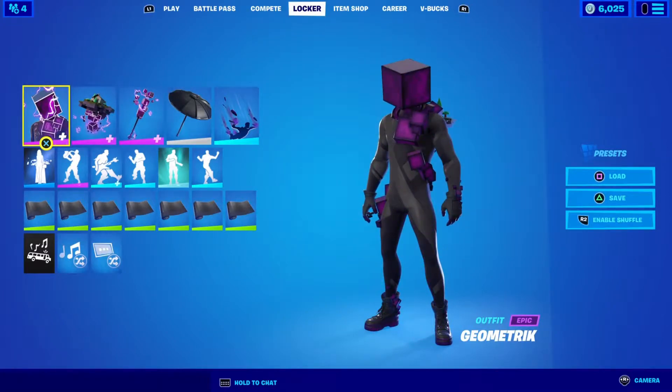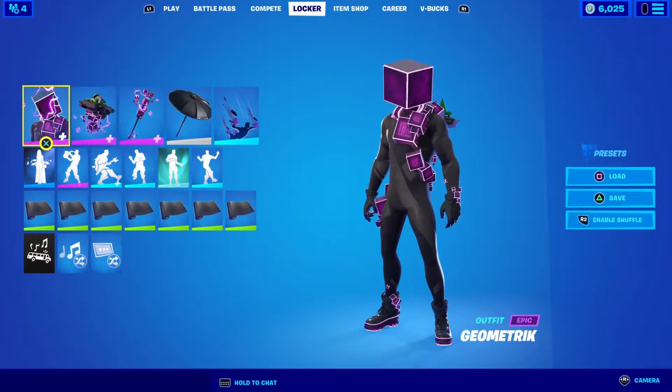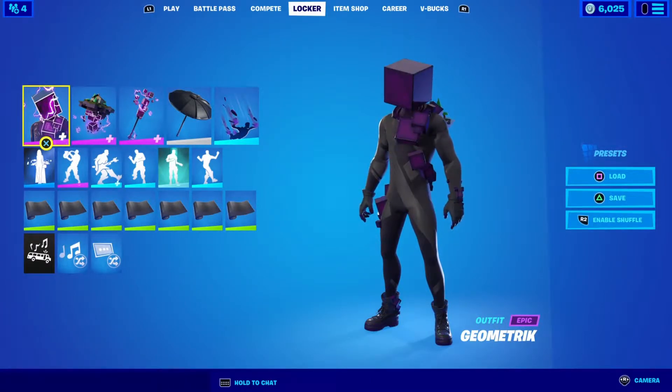We're back on review. Today we're going to get the new geometric bundle. This bundle includes the geometric skin, also the floating island back bling, you'll also get the cube axe, and the cubic assimilation.